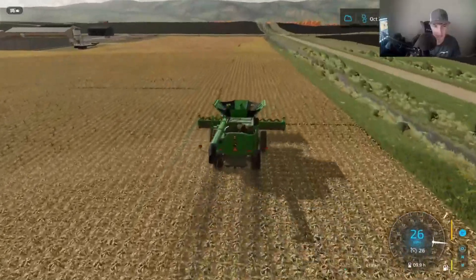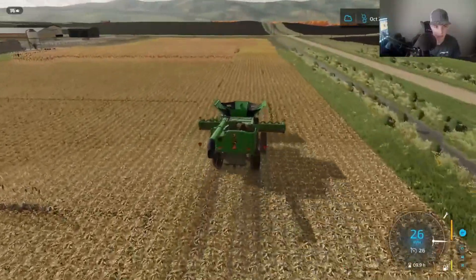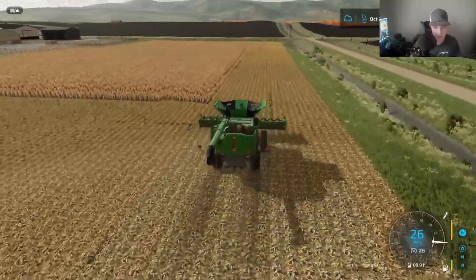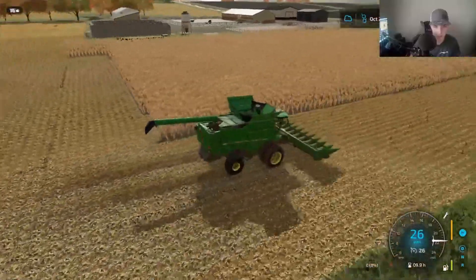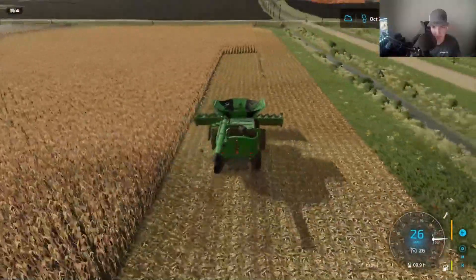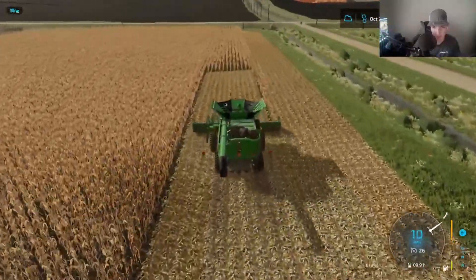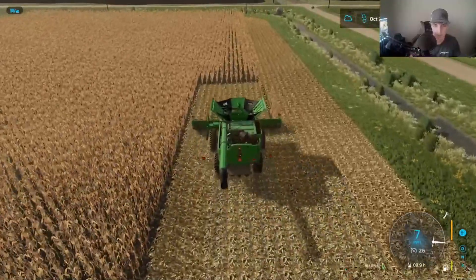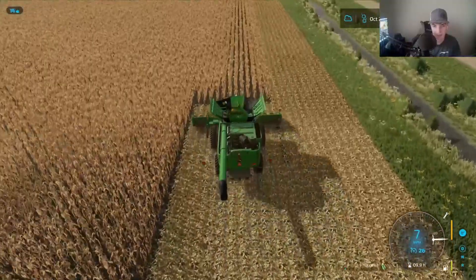There might be a grain tank down here, depends on how good this stuff yields. I'm going to try to take one more set of end rows out around it, just because then we can get some more turnaround space. When I split the field up, I kind of just left this section as is and didn't come across again for another set of headlands. Not to mention the combine's getting some high hours on it.